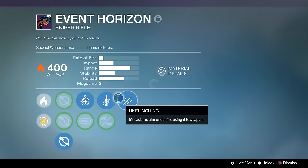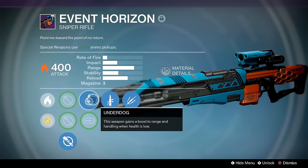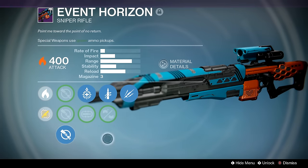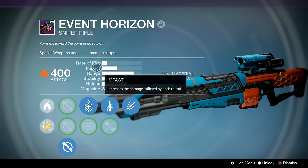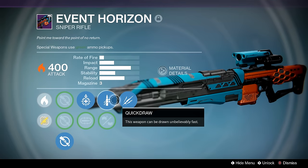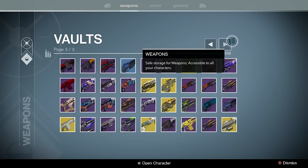Event Horizon — I'm so happy I got this. Unflinching, Quick Draw, and the option between Mulligan and Underdog. It does everything I need a sniper to do in year three: it kills supers to the face, and it's a sniper rifle with Quick Draw and Unflinching. No complaints.